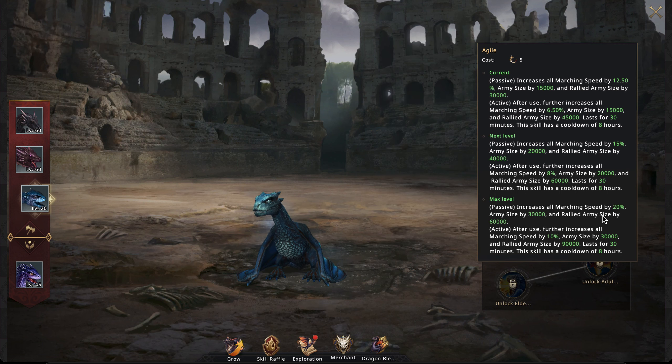Next is the Agile skill, which has a passive and an active component. The passive increases your marching speed, army size, and rallied army size. Activating it basically doubles that effect — very, very helpful. Anything increasing your army size or rally size is always something you want.